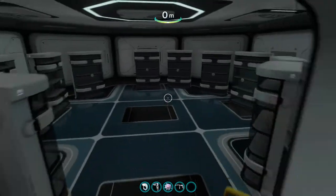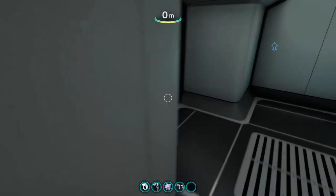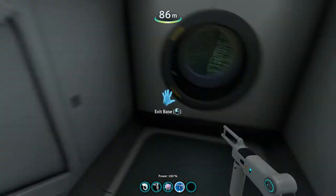Nothing too crazy going on over here, but there's a storage room right here — that's pretty much all we've got over here. Then we go down, and down again to where most of the things are in this base.